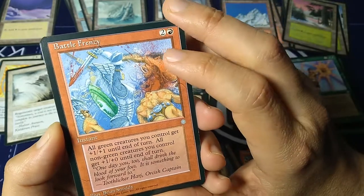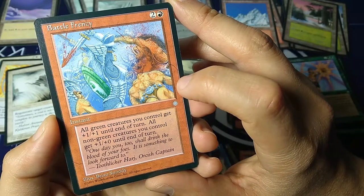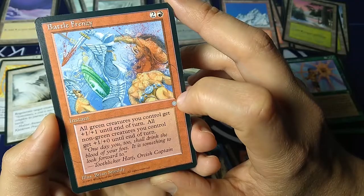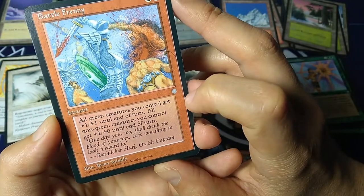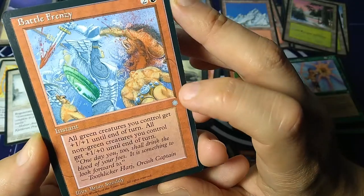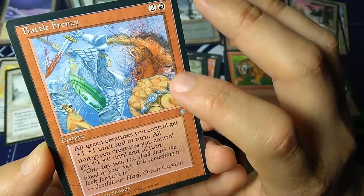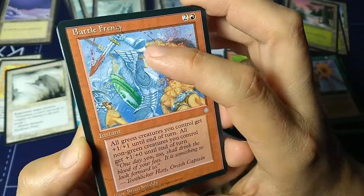Battle Frenzy — two and a red, instant. All green creatures you control get plus one plus one until end of turn. All non-green creatures you control get plus one plus zero until end of turn. So here's the affinity of green and red helping each other out. 'One day you too shall drink the blood of your foes. It is something to look forward to.' — Toothlicker Harge, Orcish Captain. Art by Brian Snowdee. Here you get a really violent, cool scene — big splash of blood, orc in a thong, this warrior woman just cutting through in a battle frenzy.